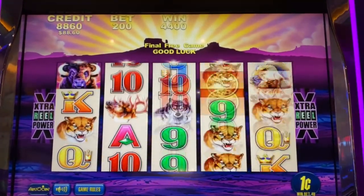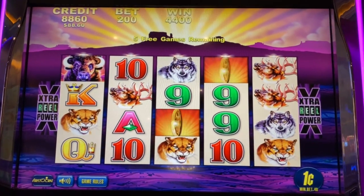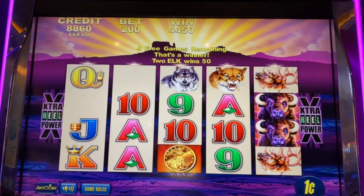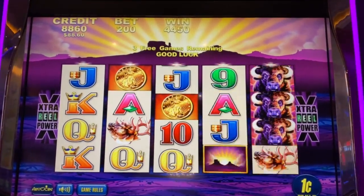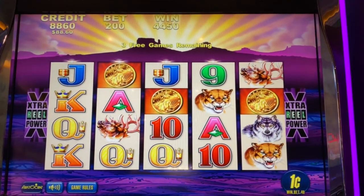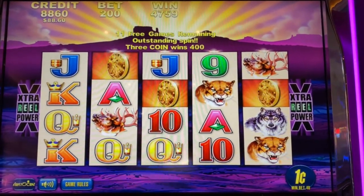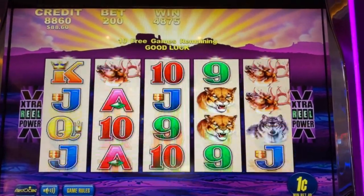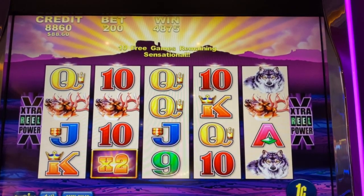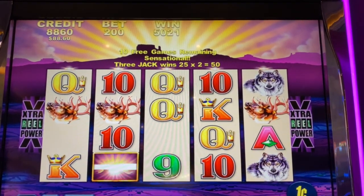That was a $44 hit. Oh, and free games — all right, all right! We could take some more free games. Okay, that's eight more — eleven free games. All right, I can't talk crap about this one. Queens — that's like a $10 hit.